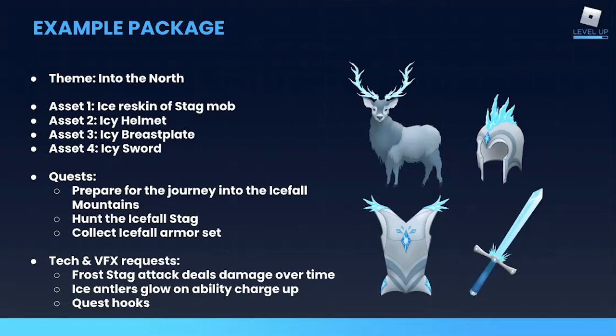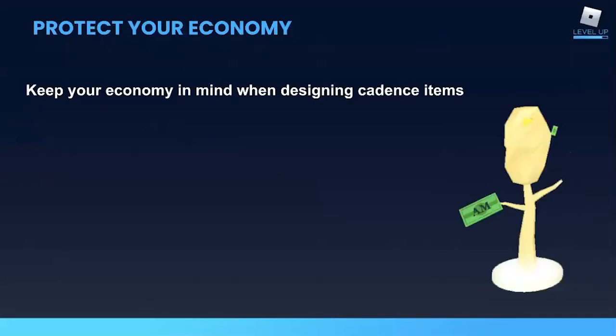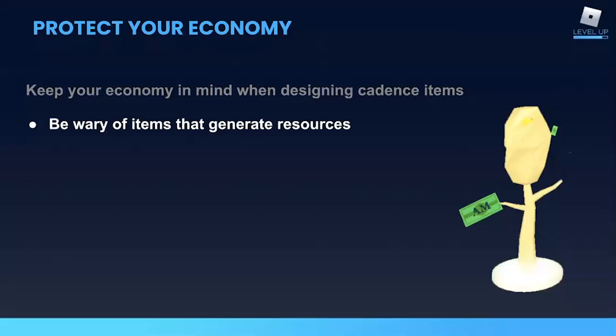Once the team signs off on the tech requests, that's our package and we're ready to start production. Now, another important consideration is your game's economy. I'm sure many of you are familiar with the infamous money tree from Adopt Me — it's a tree that produces cash. When it was first released, players could collect $5 from it every 10 minutes all day long, which endangered the game's economy because suddenly players had too much money. Now there's a limit — players can only collect up to $100 a day. Heed the lesson of the money tree: avoid items that create a new source of resources and might unbalance things. Or at the very least, understand the impact it will have and build in limits.